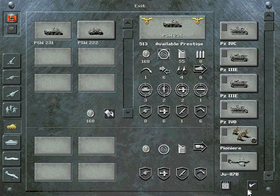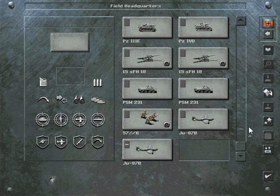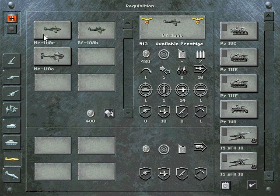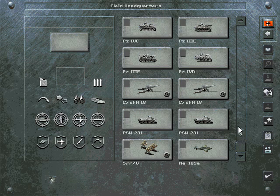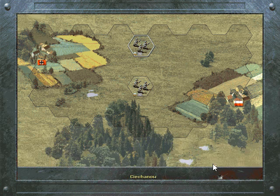We will need a fighter. When I first started playing I wanted the 109, it's a little cheaper, but I think bang for your buck and longevity the Messerschmitt performs better even though the numbers look similar other than cost. So we'll do one Messerschmitt. That leaves prestige pretty low but hopefully we'll get another brilliant victory and another prototype unit.